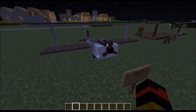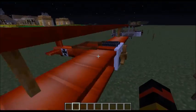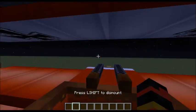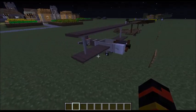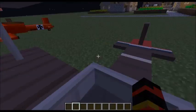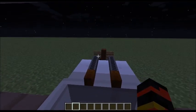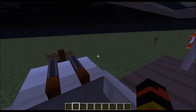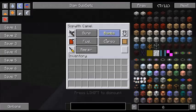And here's the Sopwith Camel. This has machine guns and they do work - I'll show you, you just press B. This is basically an armed version of the biplane, essentially, with a small cargo hold.